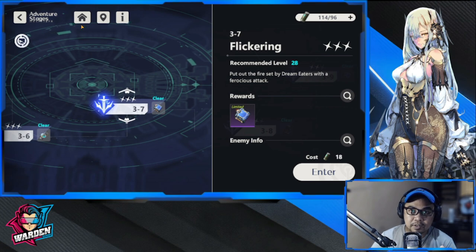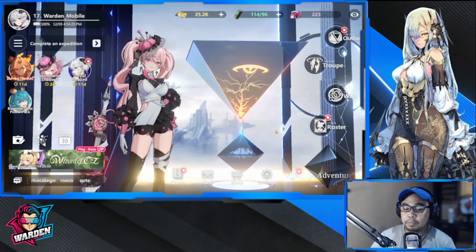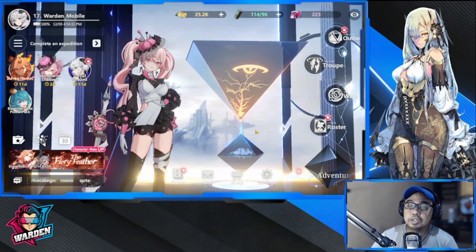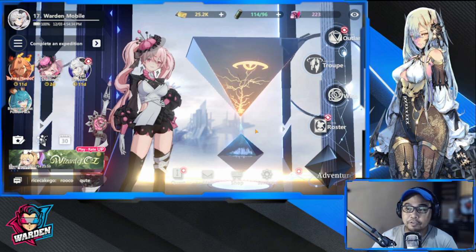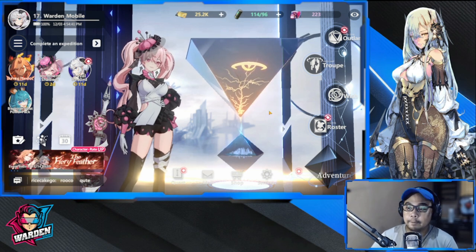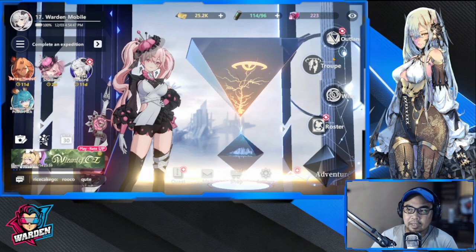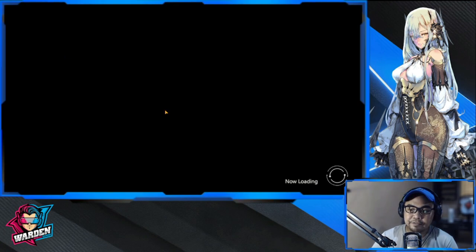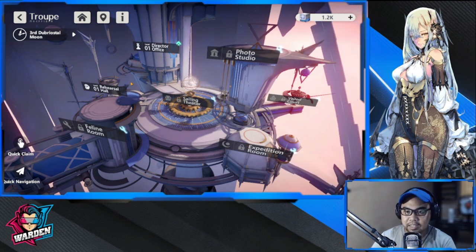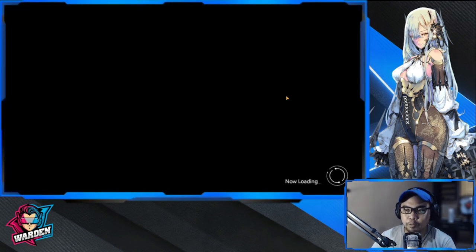I've experienced a couple of bugs — especially yesterday there was a stage I wanted to enter where there were no buttons. Bugs are expected in beta testing, which is why they run these tests. A while ago the game also shut down on me, possibly due to difficulty loading. The good news is they have new content for Outland, though Troop mode looks mostly the same with only minor improvements.